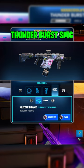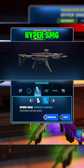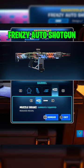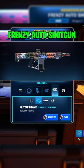Hyper SMG best attachments: Red Dot Sight, Speed Mag, Vertical Grip, Muzzle Break. Frenzy Auto Shotgun best attachments: Red Dot Sight, Speed Mag, Laser, Muzzle Break.